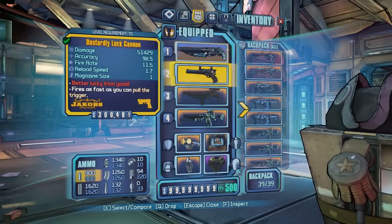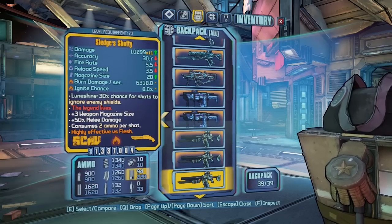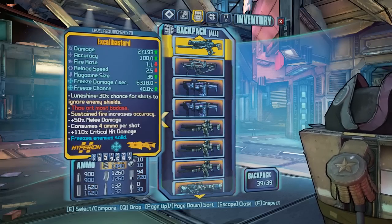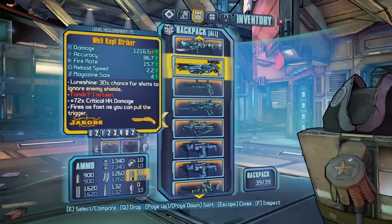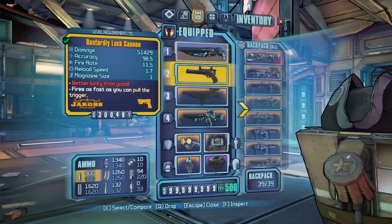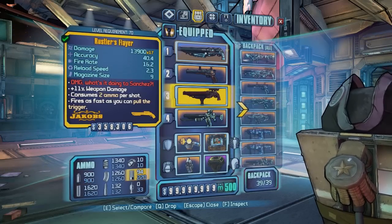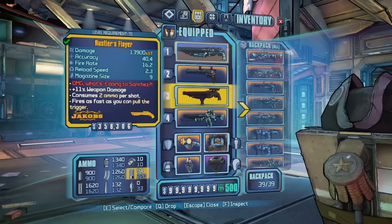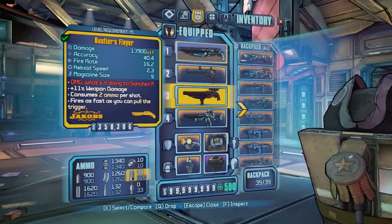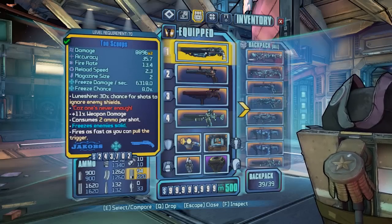Since this is a Jakobs and shotgun build, you need some kind of Jakobs shotgun as well. Everyone uses the Flare now, but there's also the old classic Striker. Obviously like the Striker and Maggie, these two were somewhat replaced once the Flare came out, but you can choose what you want. The Striker is a bit more ammo-friendly — the Flare is powerful but uses a lot of ammo, so if you're running low on shotgun ammo, switch to the Striker.